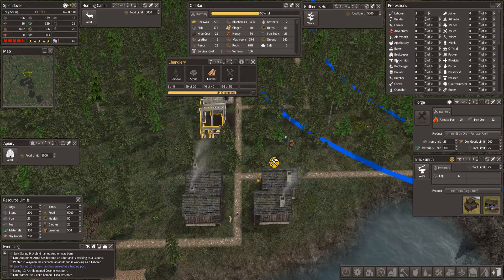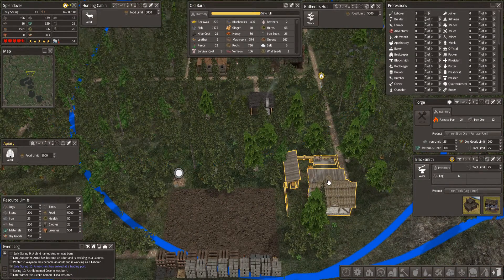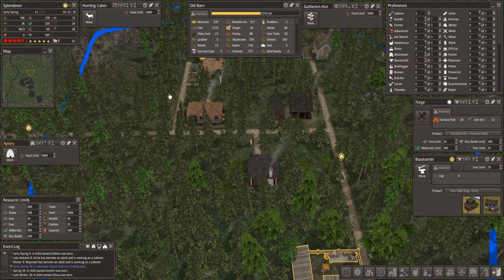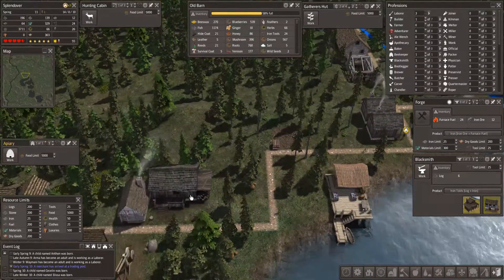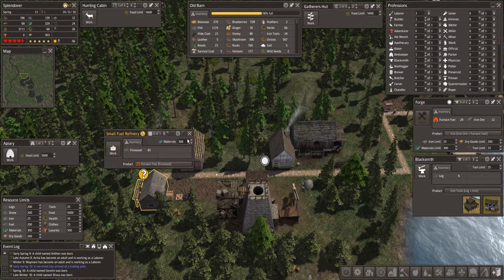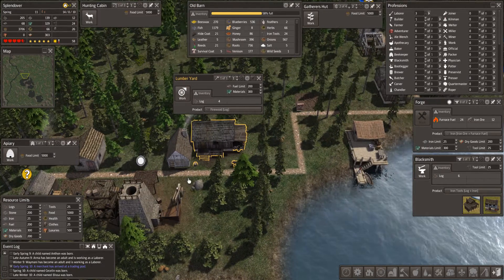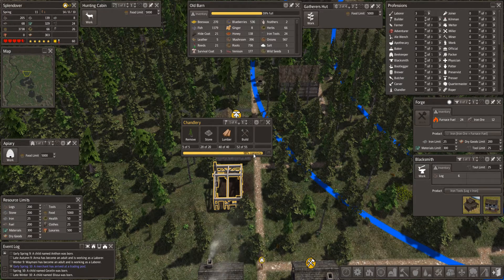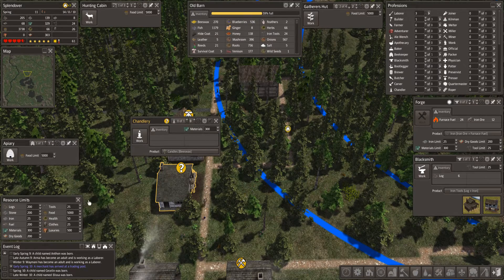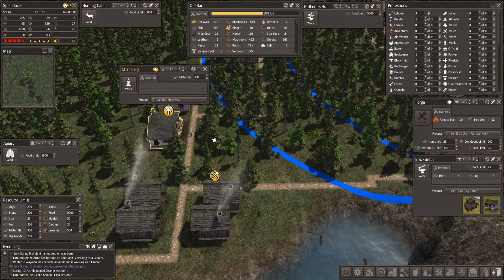The chandlery will be done here soon. We have three adults right now, so we can move people around. Right now I have the herbalist doing double duties as the beekeeper, so as we need more herbs or we get a disease outbreak, I'll move that back and forth from the apiary to the herbalist. I have the blacksmith doing triple duty as the forge, the blacksmith, and the fuel refiner — although I might also take the woodcutter and make him the fuel refiner as well. That leaves me the tailor to swap off duties with the chandler when the tailor is not busy making clothes.